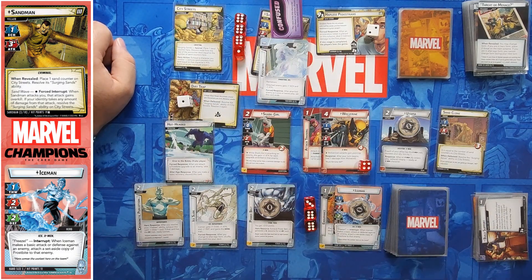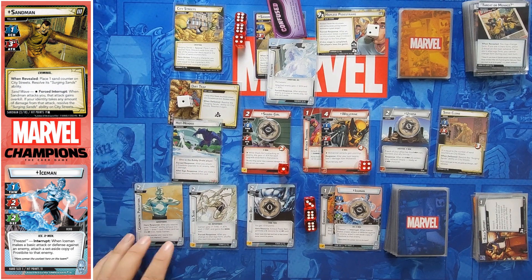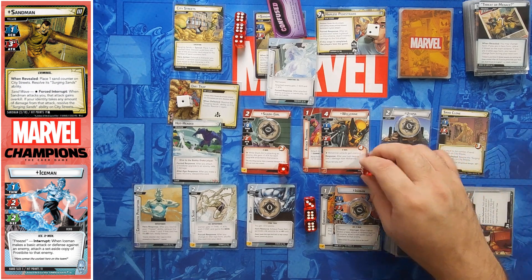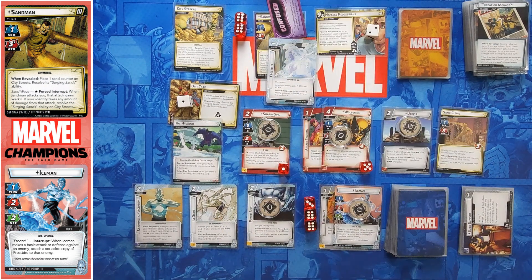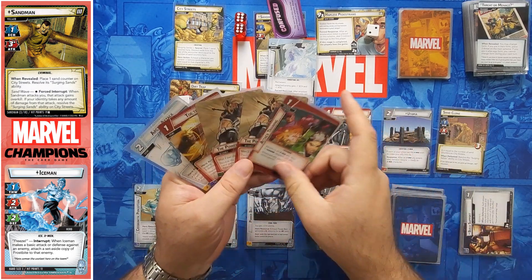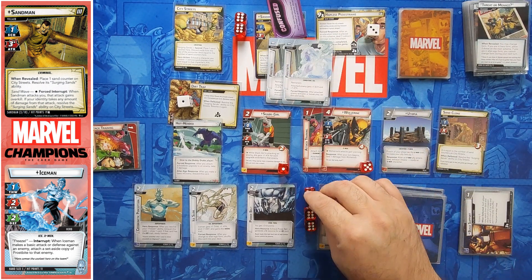I'm going to get rid of this sand and then Shark Girl can attack for three. I do have that Confuse I can use, but I hate to flip down just to get rid of that when I'm going to lose my Ice Slide — I'll wait to do that until my deck is thinner. He does heal one, which means I could attack for four more. Let's go ahead and attack for four more — don't forget his health is six because of Attack Training. So we are going to ready and draw five.